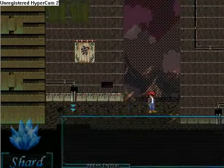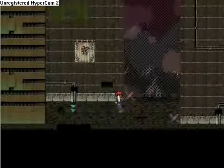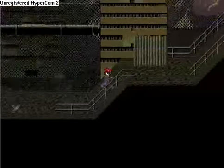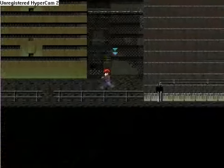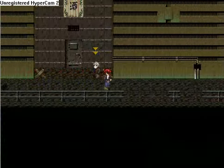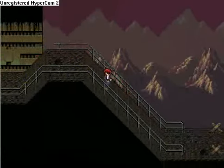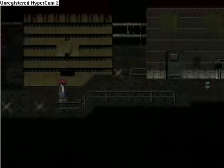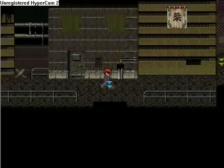We found an Aurora Shard — we're going to be using those later, so keep those in mind. There are up to 20 of each, so that's a lot to collect. I'll be trying to show off all of them — if I miss one, please tell me, because I do not want to be too far into the LP and find out I missed a shard early in the game.